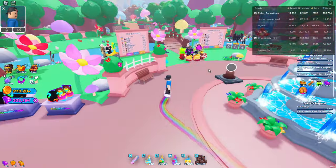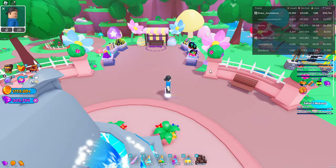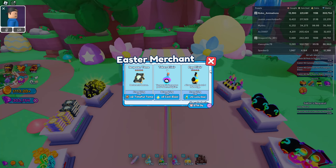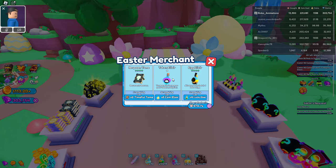Next we have the Easter shop that just arrived. It's pretty cool that you can give some of your lucky elixirs away to get egg elixirs, which allows you to hatch one more egg. I don't know if that's just for Easter or if it's always, but definitely a cool addition, and since we have so many lucky potions here.